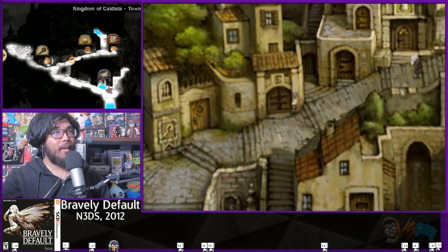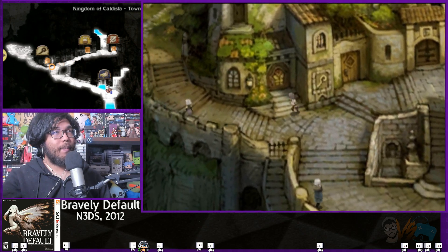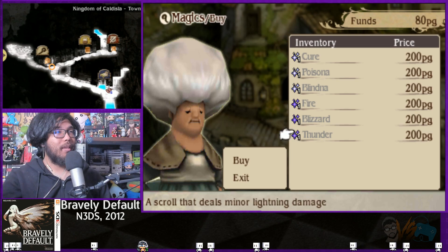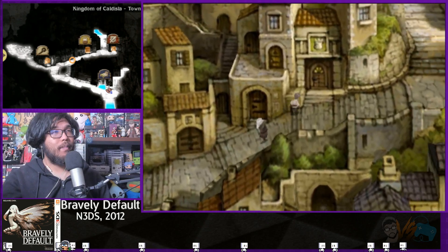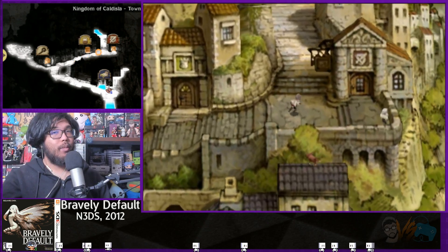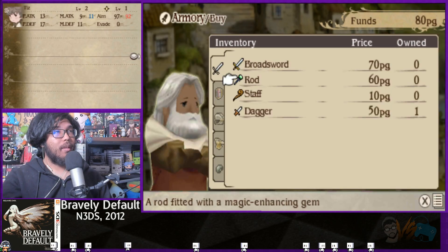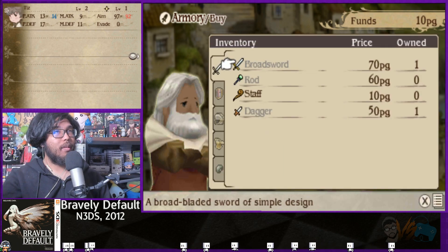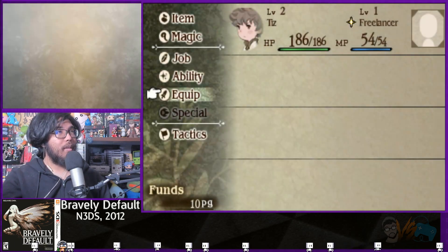Let's go ahead and buy one spell. I want to learn how to use fire. We're a basic freelancer so we can do everything. It costs 200?! Not me. I guess we'll just buy another weapon first.